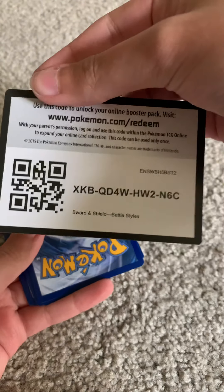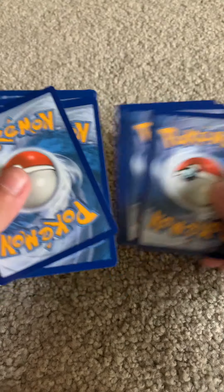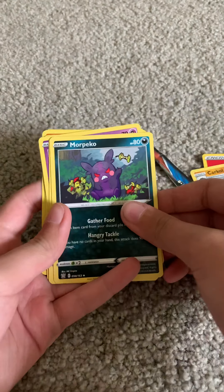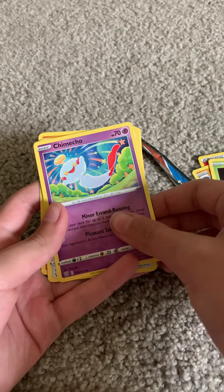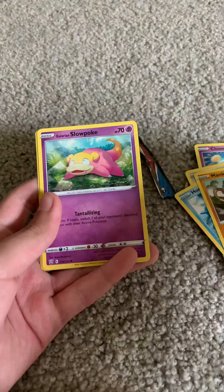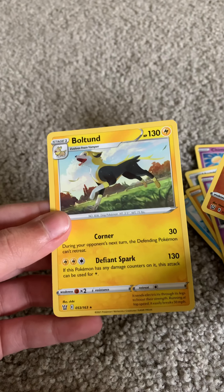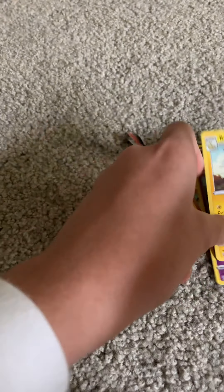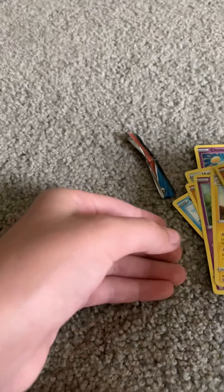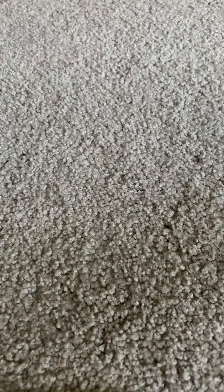Okay, green code card. Here's the code if you want that. And one, two, three, four — that's four. Fire Energy. Karkul. Morpeko. Durant. Chimico — I don't know how to pronounce that. Han Edge. Horsia. Manki. Slowpoke. Oh! A Reverse Holo Onyx — pretty good. And a Boltund — I don't know how to pronounce that either. But this is the best one we got in that pack: a Reverse Holo Onyx. I like Onyxes in general, so for me that was a pretty good pack.